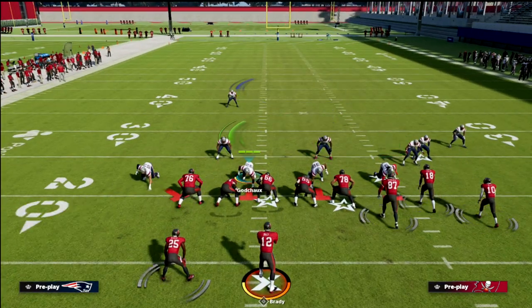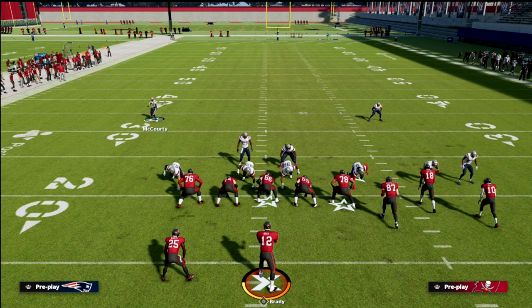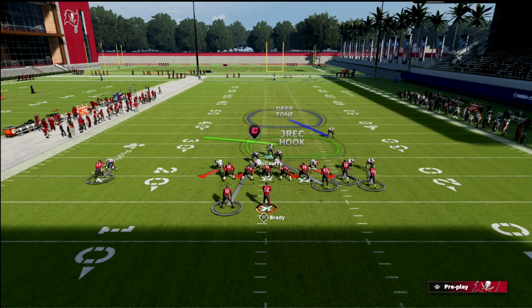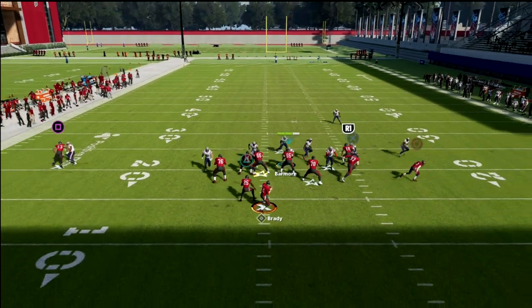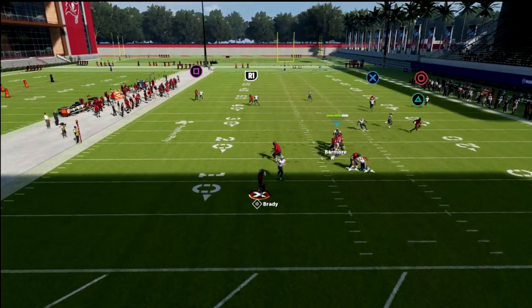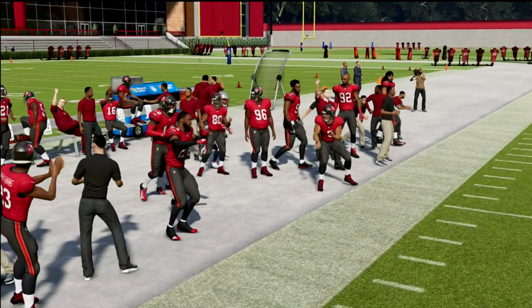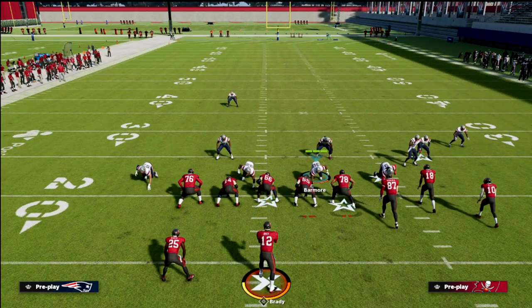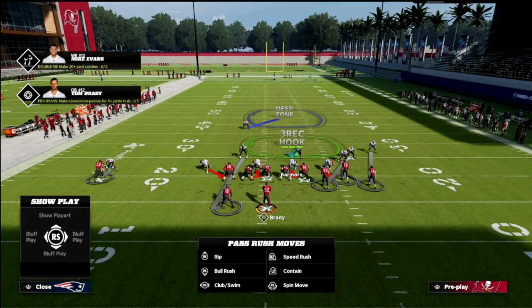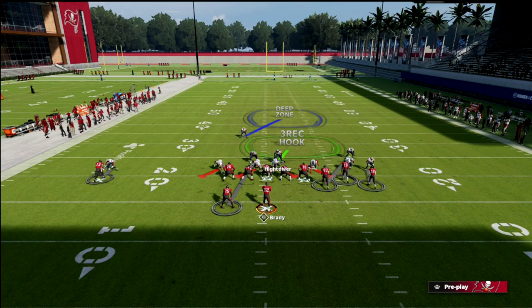Some of the best players in the world run cover one robber out of nickel 335 wide. What they like to do is bring the hook defender over the middle to cover crossing routes better. What I'd recommend in this video is actually the cover one hole, because the linebacker is already in perfect position to cover different routes on the field. All we do is pinch the defense and that linebacker is set.